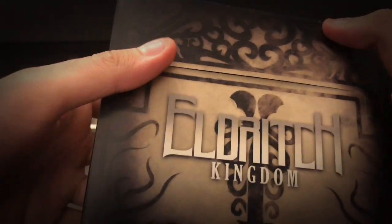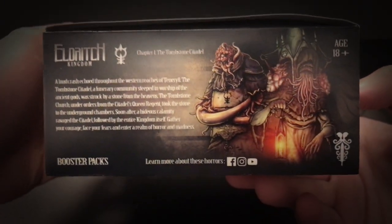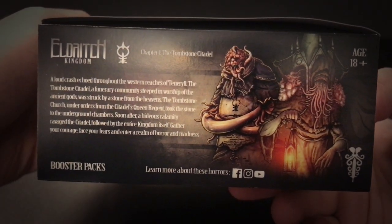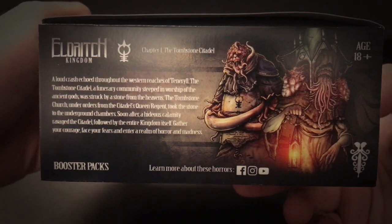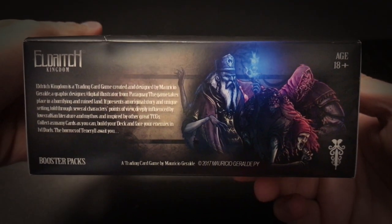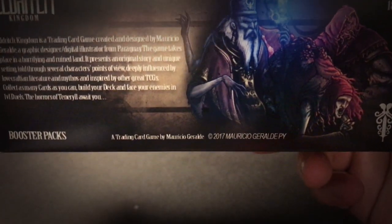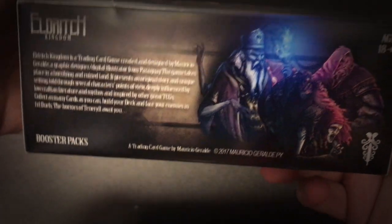I'll show you how to open it. Here we have a little description of the game's lore in terms of the first chapter — it talks about the Citadel itself, the Queen Regent, stuff like that. And on the back side it's a synopsis of what the game actually is and how it plays, with little snippets of what to expect from the game.